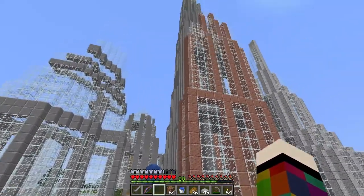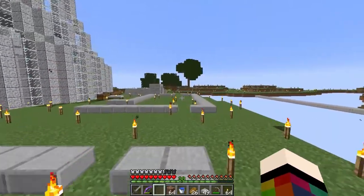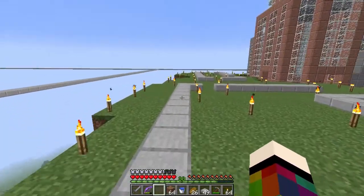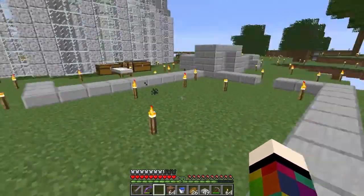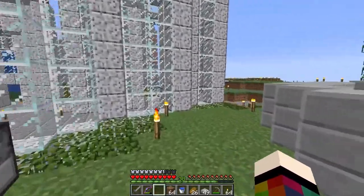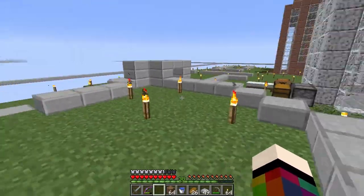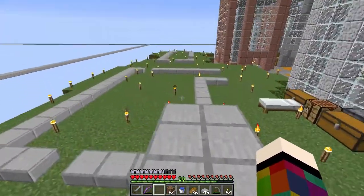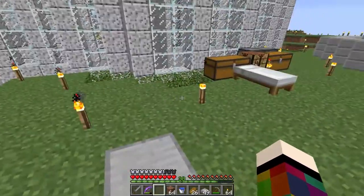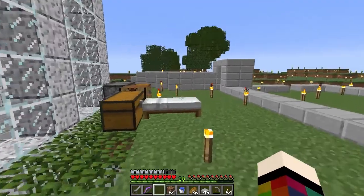Today we're making modern houses and I'm going to be doing them all on the greenery area. Because they're modern they're going to be very large. I've linked this one to that one over there and I'm going to have something like a garage here maybe, then linking that to this as a platform to get higher.